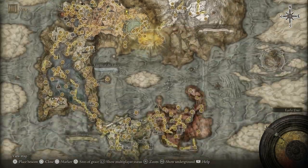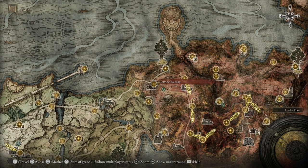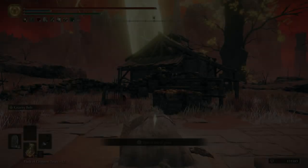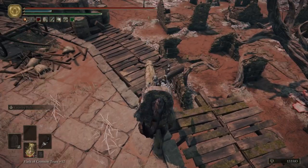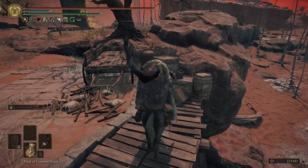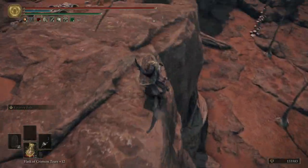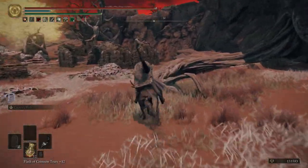There are a couple of areas here that I discovered back in episode one and never came back to. One is right down by this shack — there are some ruins down there. You can get a sword from here, which is actually a really cool weapon: it's a sleep sword that lets you put enemies to sleep.